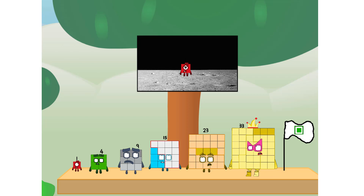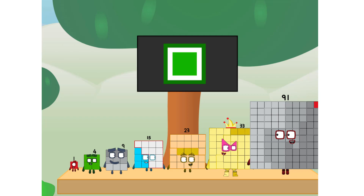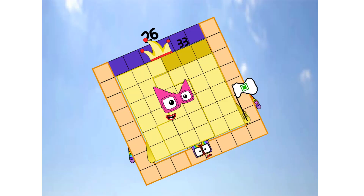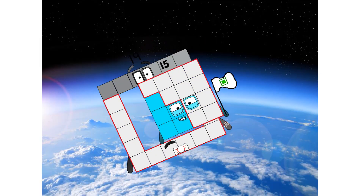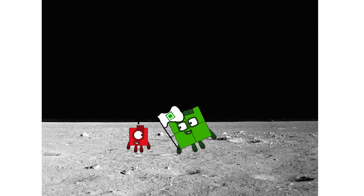The only thing left now is to plant the square club flag. Number Land, we have a problem — I forgot the flag. No rocket! Square power only! Achoo! Hello, looking for this?